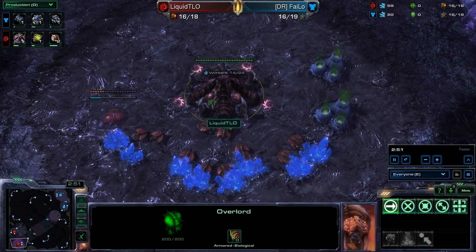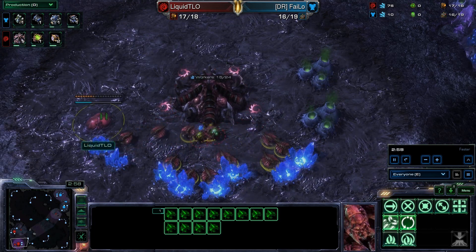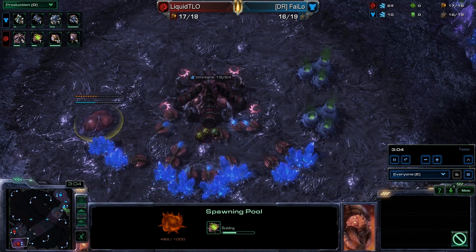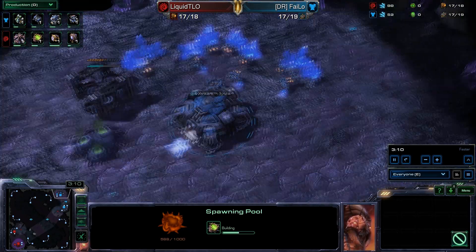That's considering if the little one actually goes for the same strategy again — which probably won't happen. Usually players like to switch it up. We do have a Hatchery coming at the natural and a Spawning Pool inside the main base. And Phalo is actually going for a very quick expansion out at the front door.